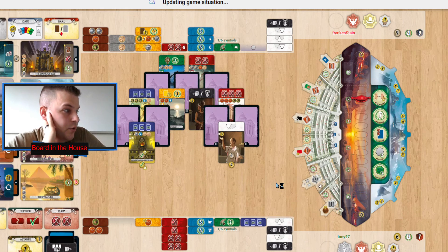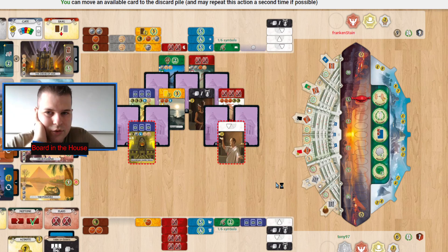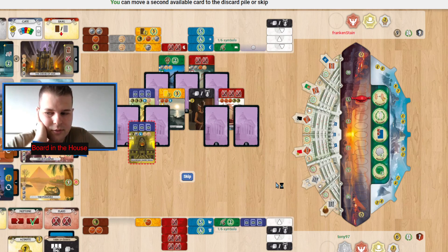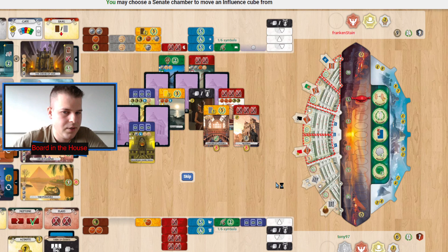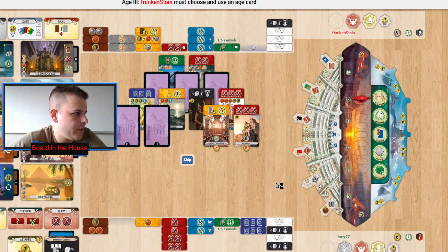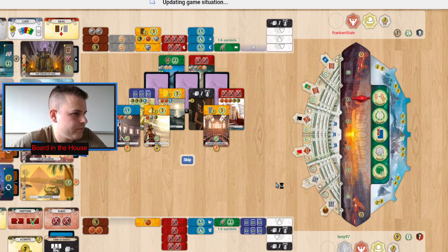They're going to pull off Turn of Events, triggering that conspiracy — they'll get rid of one or two cards. Tony is going to rely on points from grand temples to maybe pull off a point win. But when you're lacking in stone it gets really difficult — eight coins for that blue card. Almost every blue card in age three uses stone.